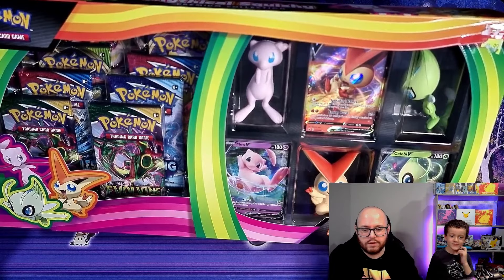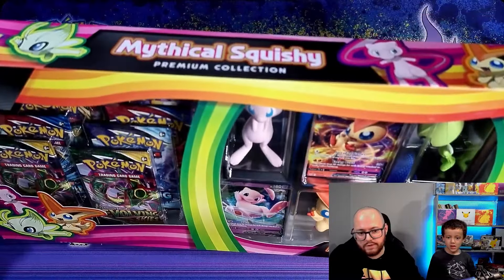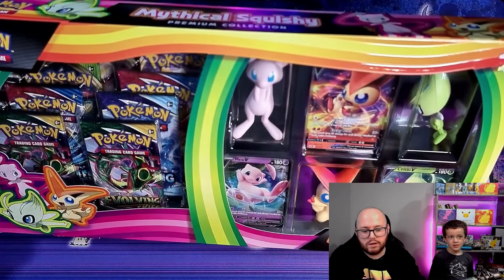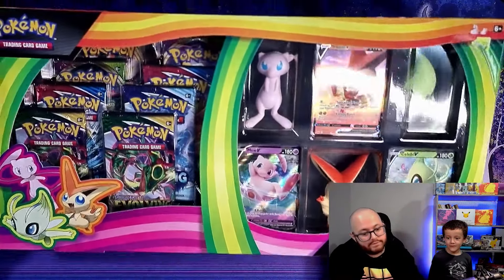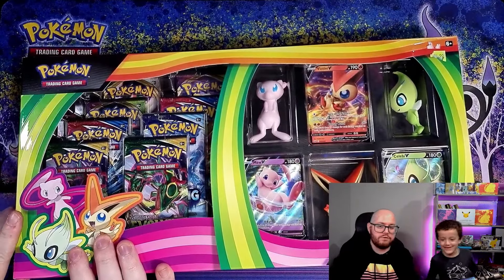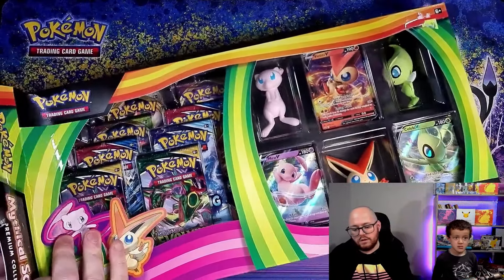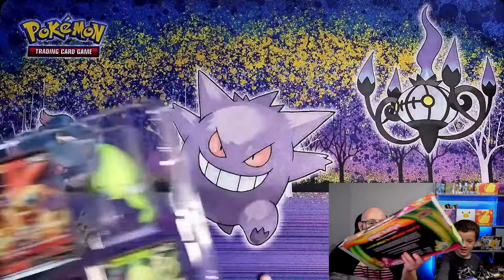Three of these cute little squishies as well — I think I like the Victini, yeah me too, looks pretty cool. And then it comes with eight packs. It looks like we've got quite a range: a couple of Evolving Skies, which is good because we can't get any boosters of those at the moment down at this end of the world, some Chilling Reign, and it looks like there's some Battle Styles as well, which is not always the best pack.